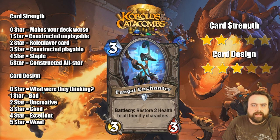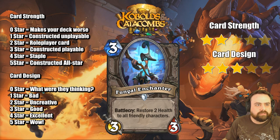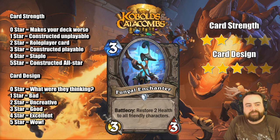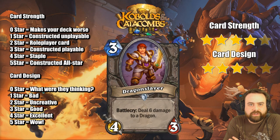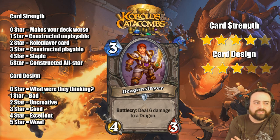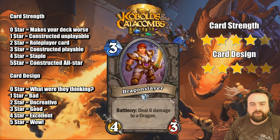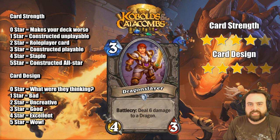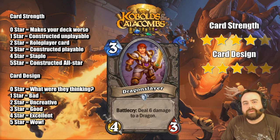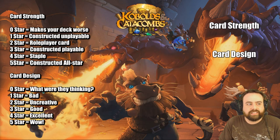Fungal Enchanter, a 3-mana 3/3. Battlecry: restore 3 health to all friendly characters. This is kind of like the Dark Scale Healer — I do think it is a role player, just because the stats make more sense than the Dark Scale Healer. Dragon Slayer, a 3-mana 4/3. Battlecry: deals 6 damage to a Dragon. This is kind of Priest's first nightmare, as it's both a 4-power card and going to kill a Dragon. The number one thing it's going to kill is Draconid Operative. A little unfortunate that it doesn't just say 'kill a Dragon' — some of those big Dragons out there, this won't actually kill, it just does 6 damage to.